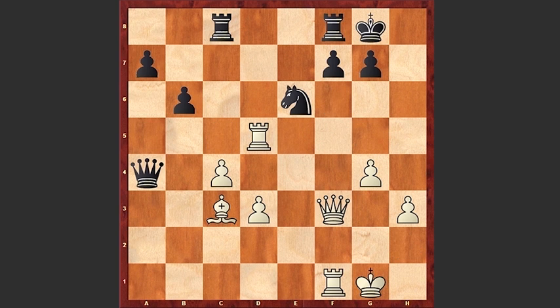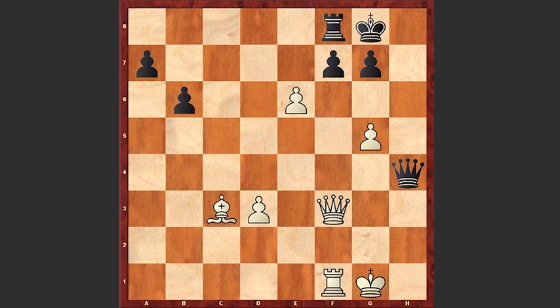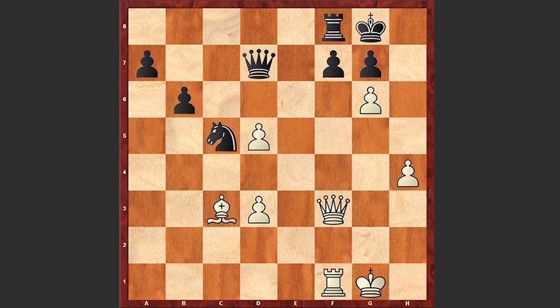Let's go back. After Qxa4 we see g5, Rc5, h4, Rxd5, cxd5, and another bad move by Anand — Nc5. A better move was Qxh4; if dxe6 then Qxg5 check, Kh2, Qh6 check, Kg2, Qxe6 — Black has three pawns against a bishop, probably with a slight advantage for White. But after Nc5, White played g6, and after Qd7, Bb4, Anand resigned.